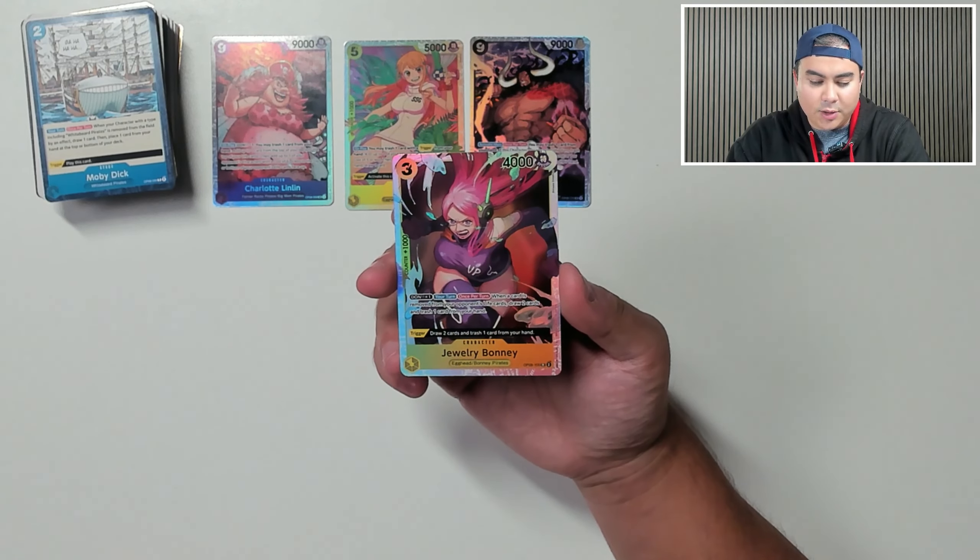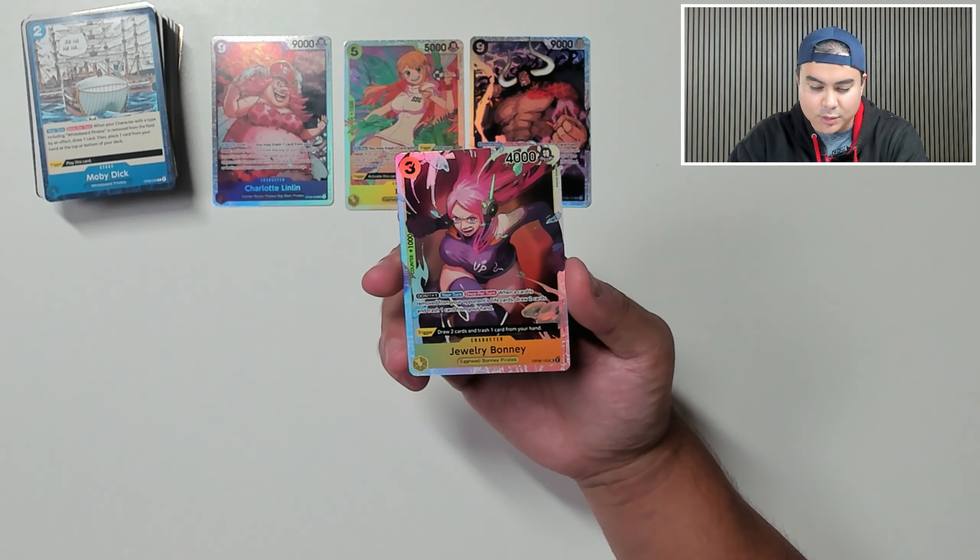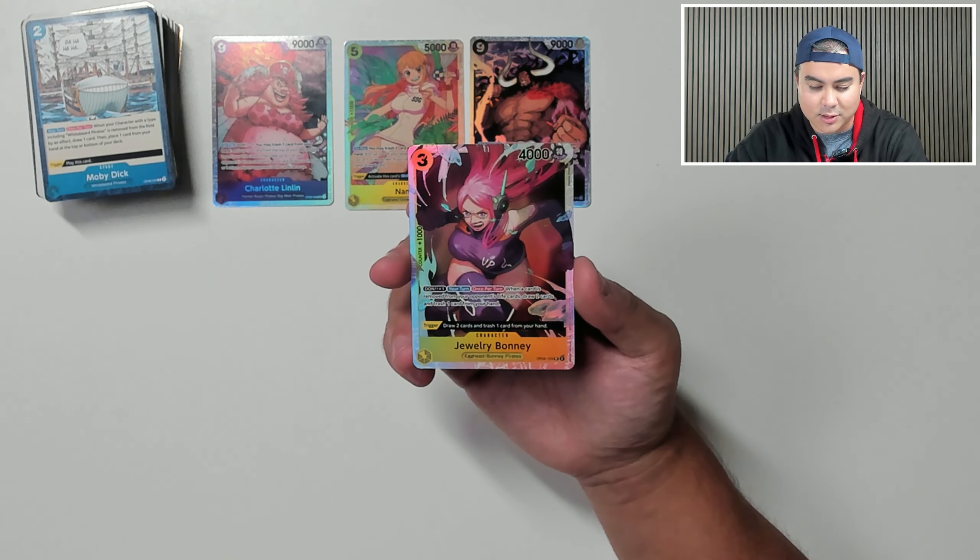Super rare, Don times one, your turn, once per turn: when a card is removed from your opponent's life cards, draw two cards and trash one card from your hand. Then on trigger, draw two cards and trash a card from your hand.